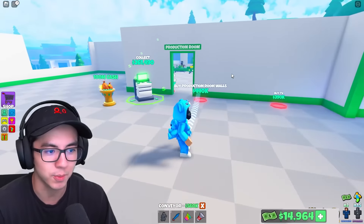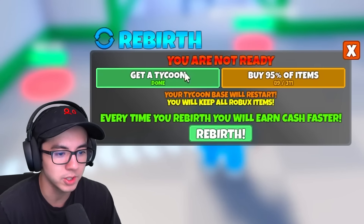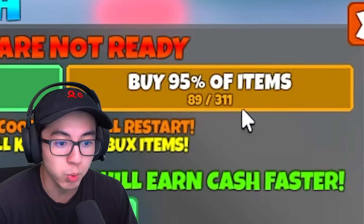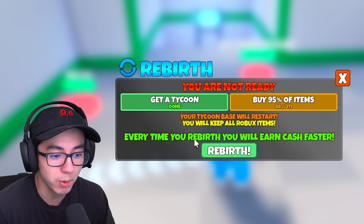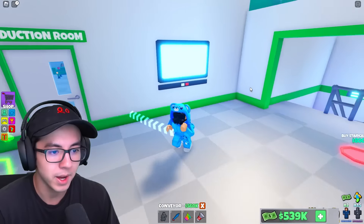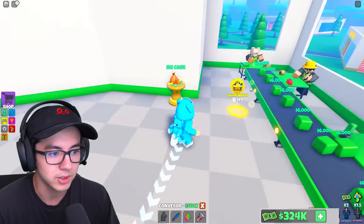This is another reception desk so I'm going to have another doctor up here. Rebirth — you are not ready. Get a tycoon done — I have one. Buy 95% of items: 89 out of 311. Every time I rebirth I will earn cash faster. My goal is to rebirth — I don't know if I'll be able to do it in time though. Buy a TV.